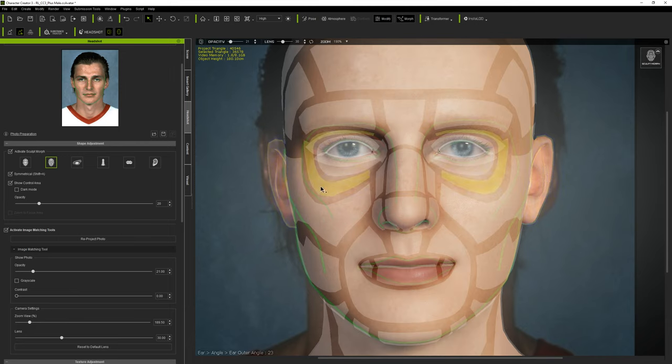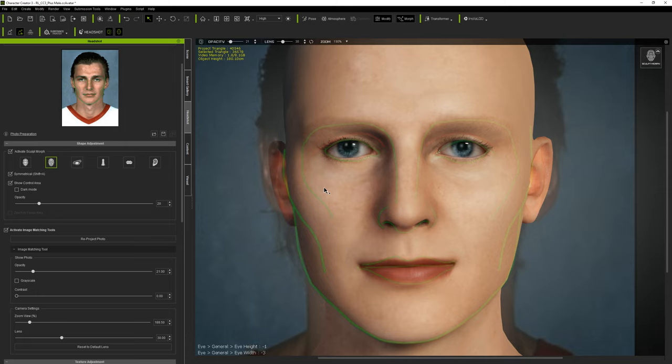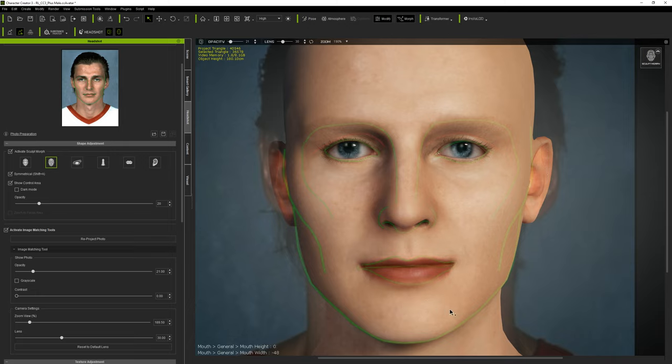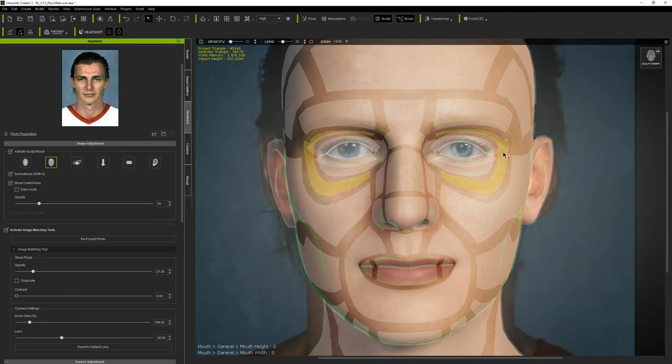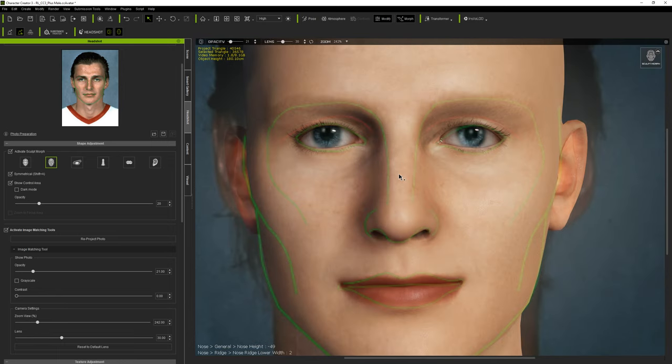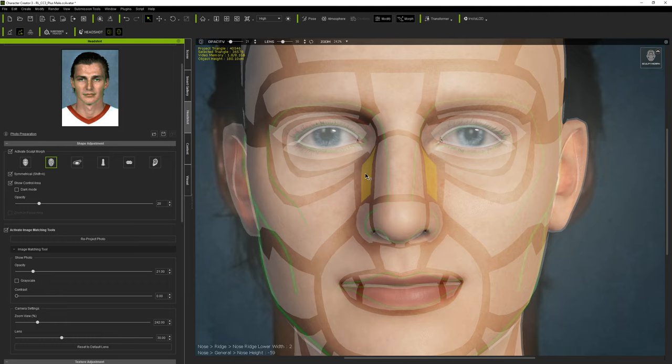Now position the eyes - you can move up and down or left and right. For the mouth, moving left or right adjusts the width; to actually move the mouth position you use the Modify panel later. Then work on the nose - get it roughly in position here since there are more nose controls coming later. This is more of a generalized outline at this stage.